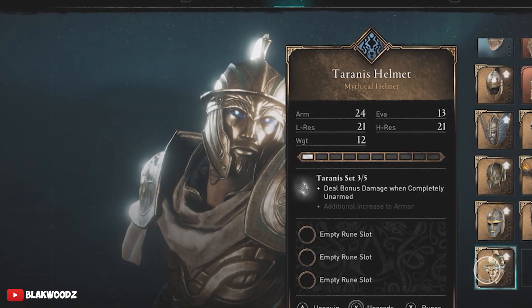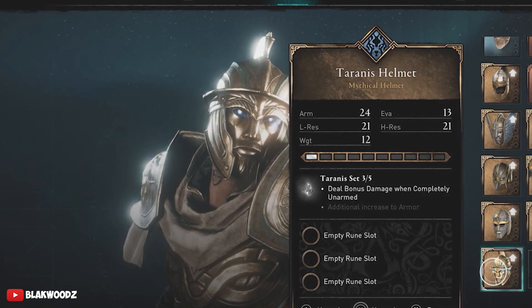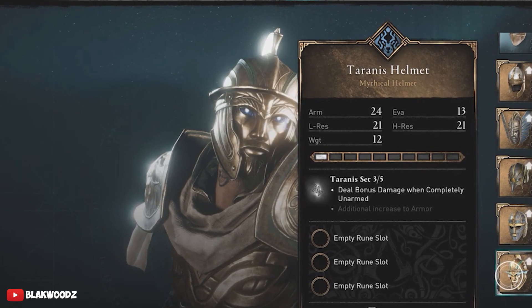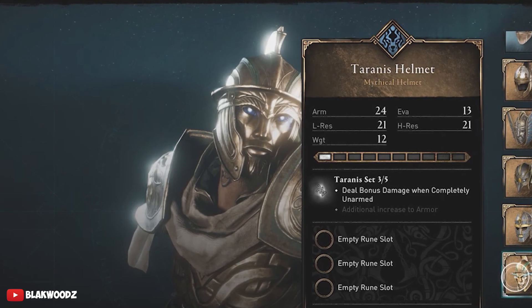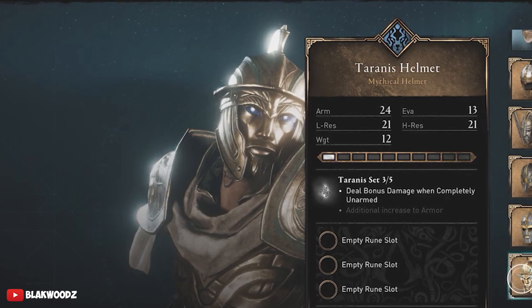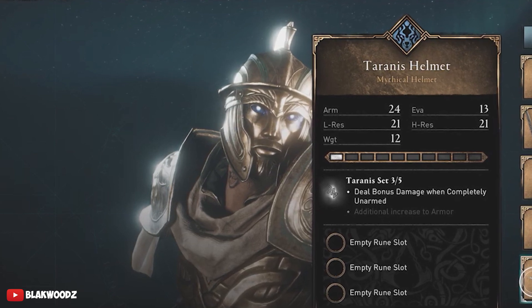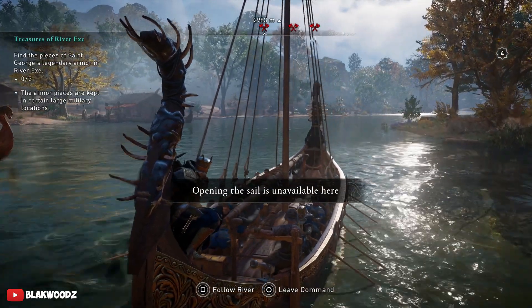There is also a second perk that requires you to have all five pieces of the set equipped. This second perk increases your armor, making your character much stronger and giving you more HP. Overall this is by far one of the best armor sets in the game in terms of both damage and defense.